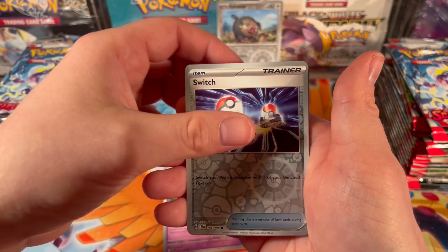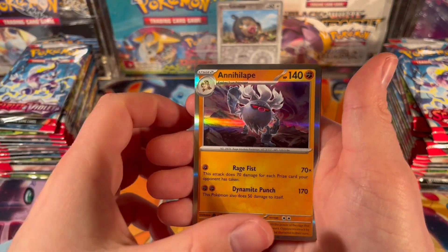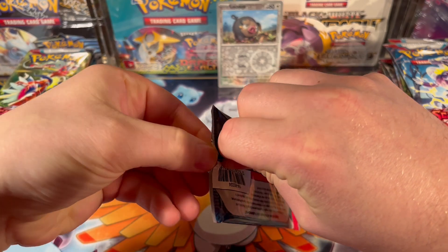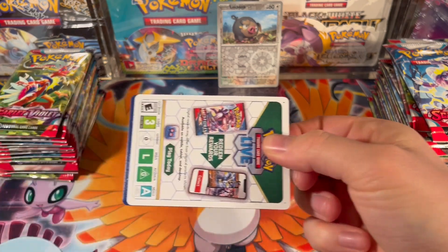Next pack: Flourges, reverse Switch, and Annihilate. Also if you've been watching the channel, you know I never normally open packs manually — I normally snip them — so we're trying something new here today.